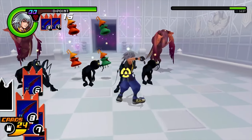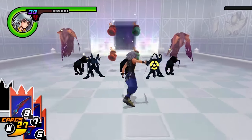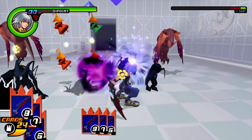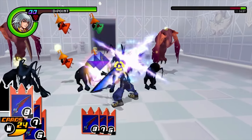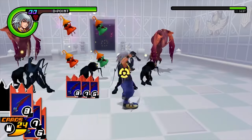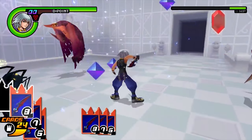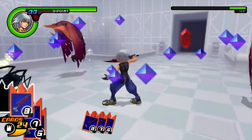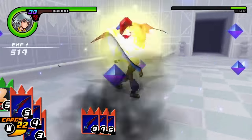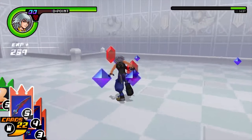Now I'll show you the moves that'll get rid of the four different waves as fast as possible. Let's start with wave A. Run up to the Neoshadow on the right while stocking the first three cards. Make sure you stand right in front of the Neoshadow and pretty close before you use the stocked cards. When the stocked cards have been used, you should be rid of the Neoshadow, two Shadows, and all of the Nocturnes and Requiems.